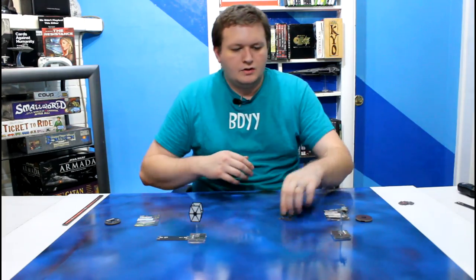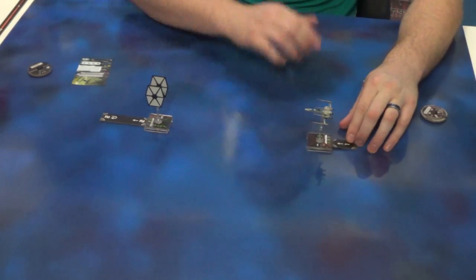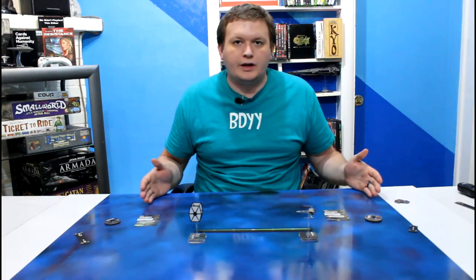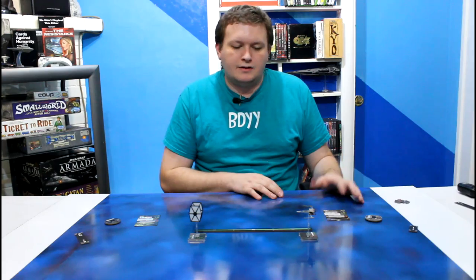Movement moves on to the next person. Poe Dameron comes in and reveals a straight forward one. Now all of a sudden the TIE fighter goes, oh well I forgot to take my action, I want to target lock. So they measure for target lock, which is really easy — it just has to be range one through three anywhere around yourself. And he goes, okay cool, I target locked the T-70 X-Wing.